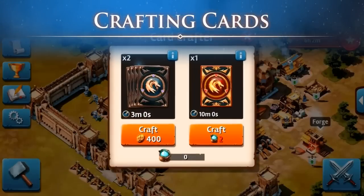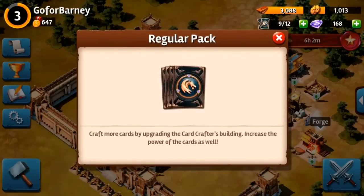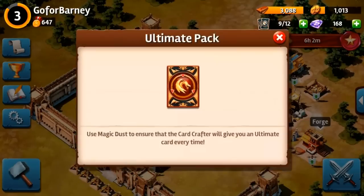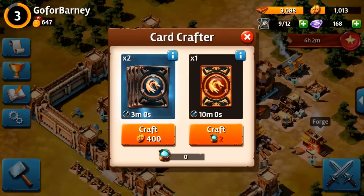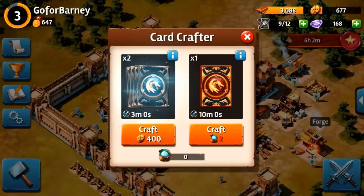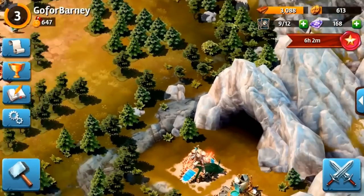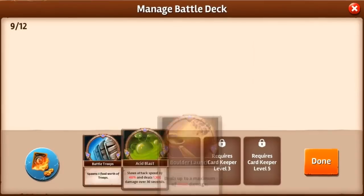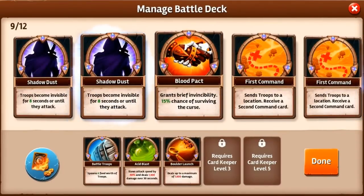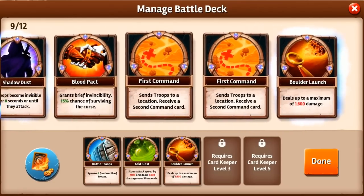Another way to define your strategy in Siegefall is by crafting cards and then using them on the battlefield. You can create cards by visiting the Card Crafter and decide if you want to create a regular pack of cards or an ultimate pack of cards. As you level up your Card Crafter, you'll be able to create larger packs while also crafting more powerful cards. Once your crafting is complete, you can view all of your available cards in the Card Keeper, decide which cards to take into battle and which to sell for gold. As you level up your Card Keeper, you'll be able to take more cards into battle with you.